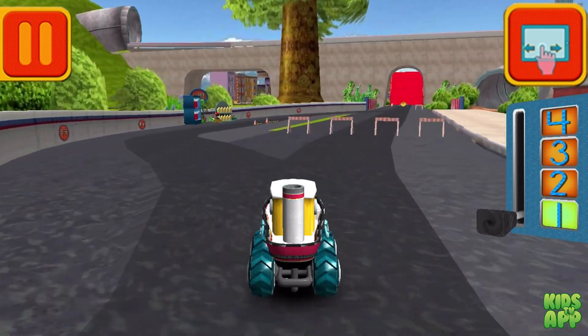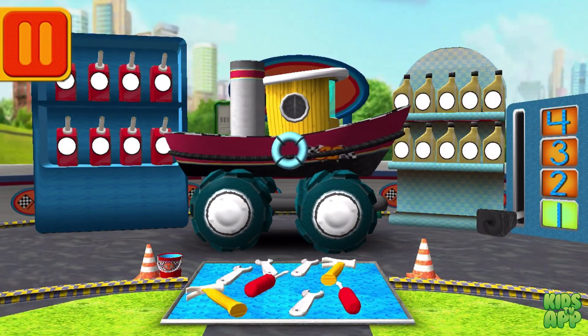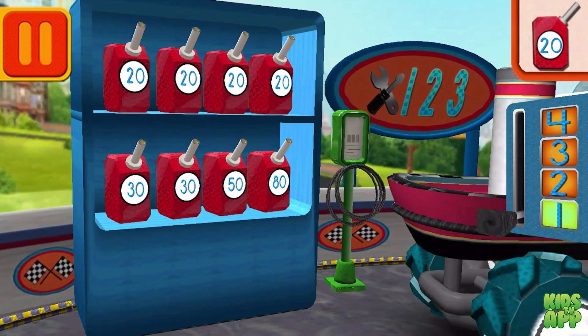Remember, great racing, OnlyFriend! Time for a pit stop. This is where we take care of our cars so we can get back to the track. We need gas cans with the number 20. Find the cans with the number 20 and drag them to your car.